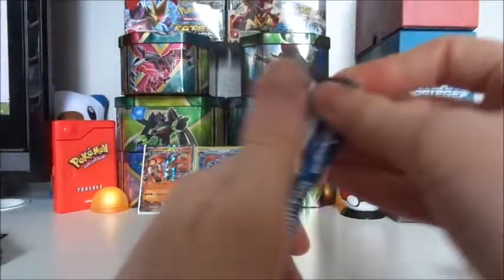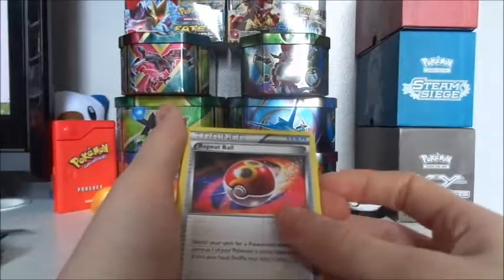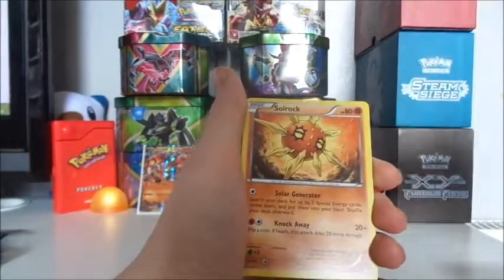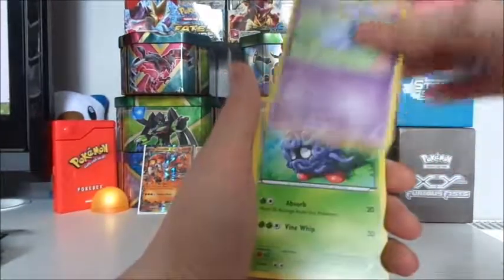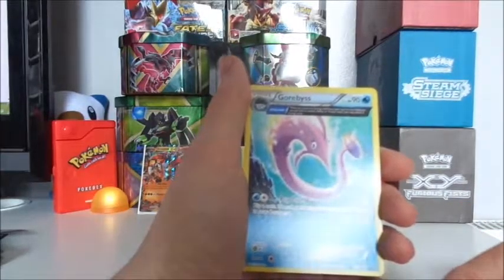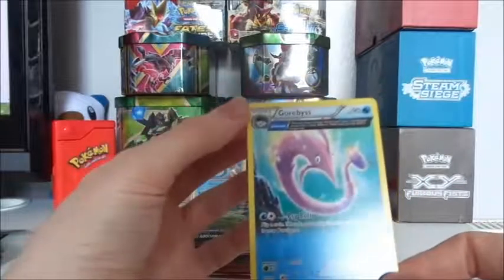Right, codes and cards. Got ourselves a Repeat Ball, a Double Blade, Scorched Earth, Chinchow, Solrock, Clamperl, Nidoran, Tangela, a Reverse Hollow Professor Birch's Observation, and an Ancient Trait — or whatever those cards are called, I think they're Ancient Trait, there's another term for it — but it's a Gorbis.